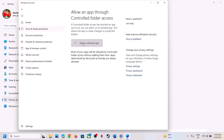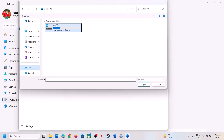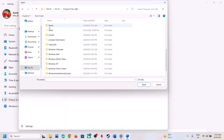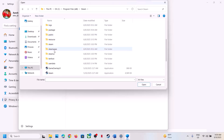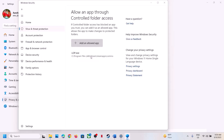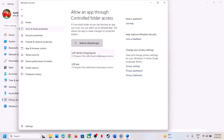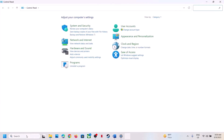Click Yes to allow, then click 'Add an allowed app', click 'Browse all apps', and go to the game installation folder. If the game is installed on C drive, open C:\Program Files (x86)\Steam\steamapps\common, then the game folder. Select the game EXE file and click Open. Repeat this — click 'Add an allowed app', browse again, and this time open Lies of P\Binaries\Win64, select that EXE file, and click Open.